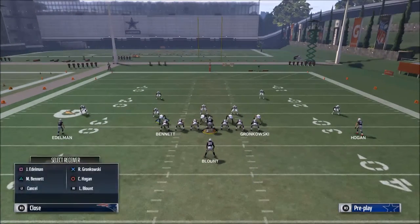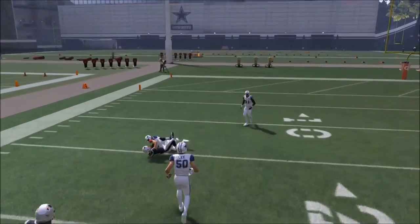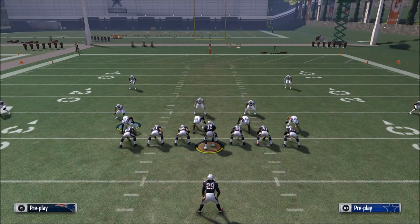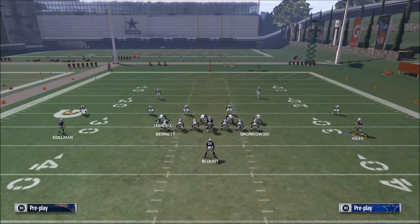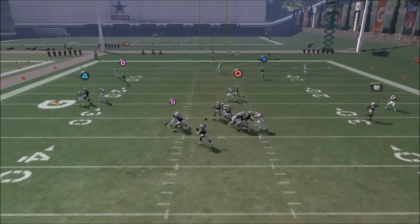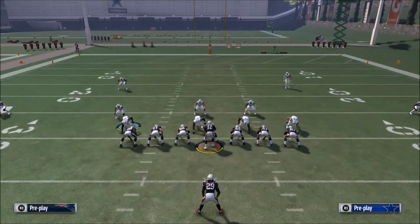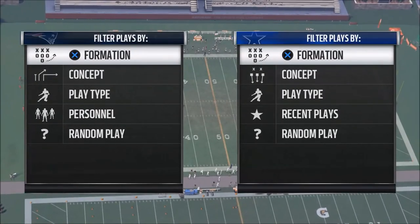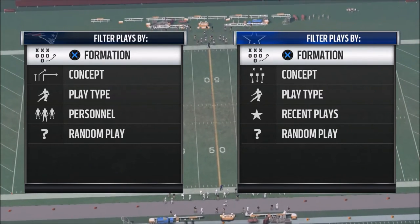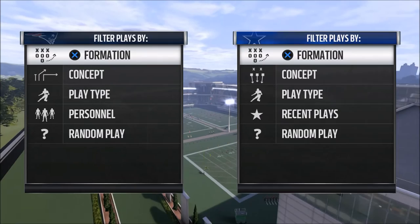If Chris Hogan is covered, I look to my C route. They're probably in something like cover three or cover two man. If Martellus Bennett is covered, that means they're probably in a cover three or cover two defense running what's called a hard flat. That means if I come back to Edelman, he's going to be open because he's in a curl-flat area of the field. Tomorrow I'm going to share how to run a counter play off of this - getting them going one way, then taking receivers a completely different direction.